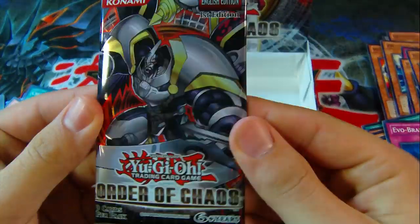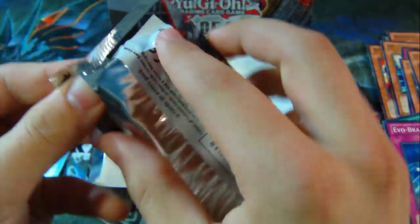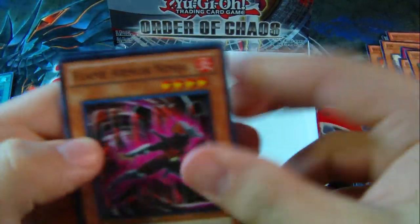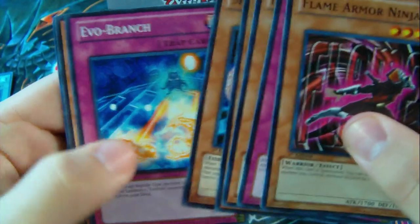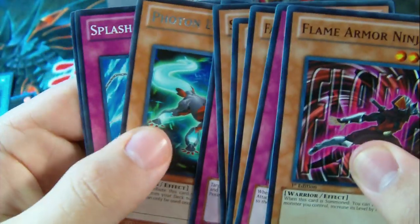And now for the last final pack of Destiny from my Yu-Gi-Oh! Order of Chaos first edition box opening. Sorry if it took a little longer — I was enjoying these cards, they're pretty cool. The Inzektors and Ninjas and Wind-Up cards. Photon Lizard — interesting.